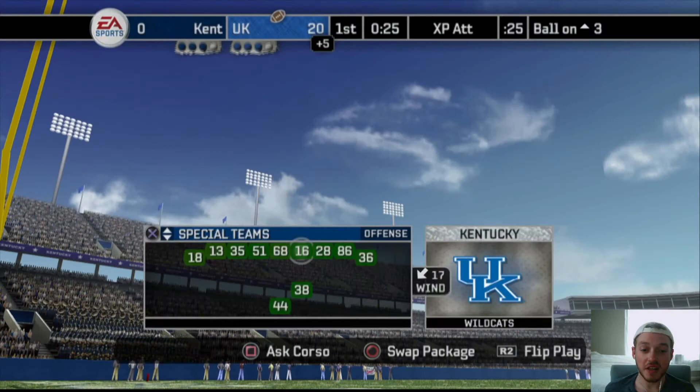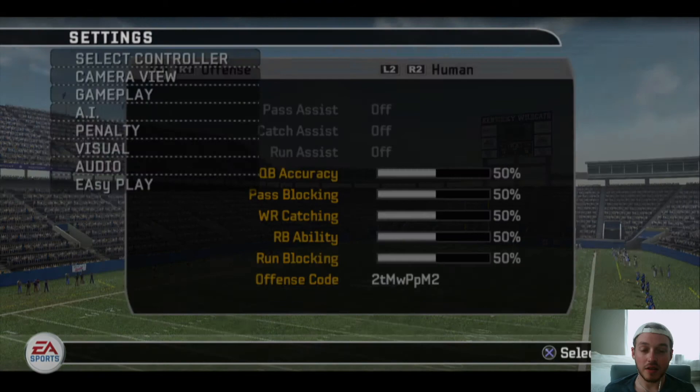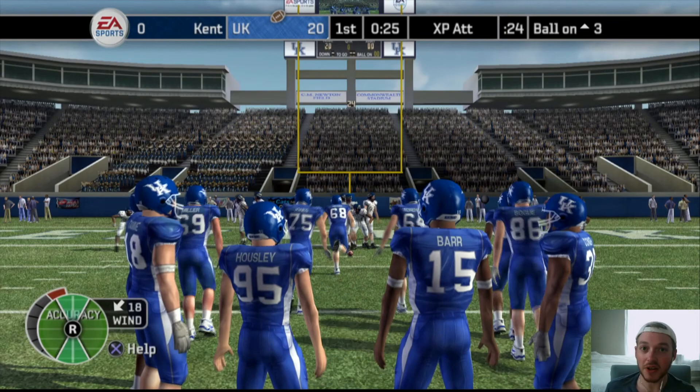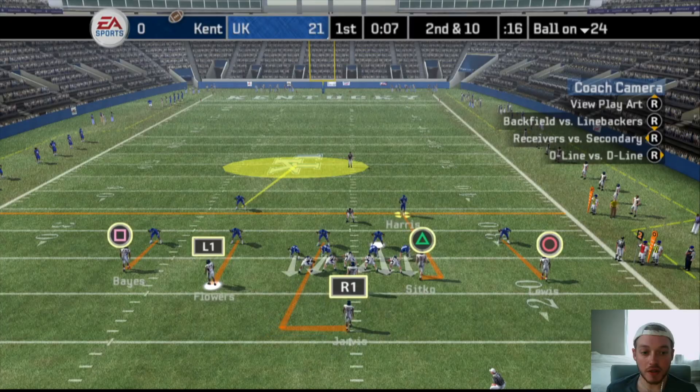We're on Heisman difficulty, sliders are even. Concerned because last season we struggled against Central Michigan — it was 38-33, only won by five. We only beat Temple by about 10 and Temple's not a great team. We're doing well so far, good start. Going back to man coverage — Dog Gold. We're one-on-one on this tight end, gotta be careful. Oh, we missed the bat down — could be a touchdown. It is! Goodness, that's the second time on the right side.